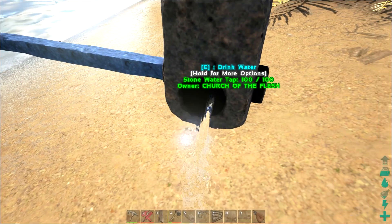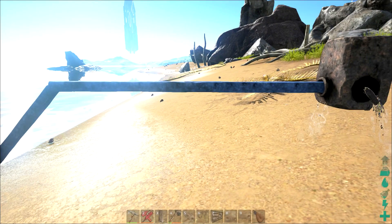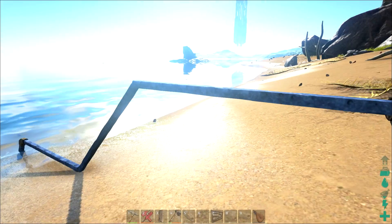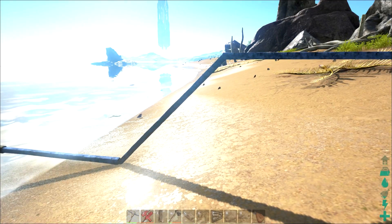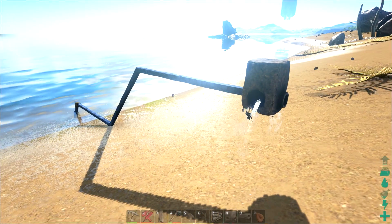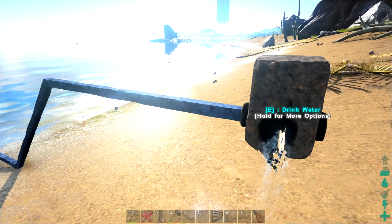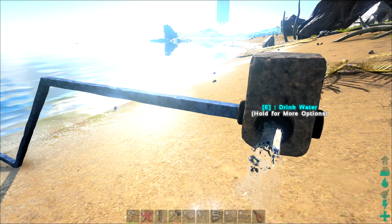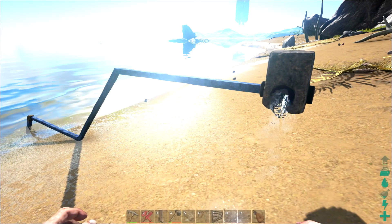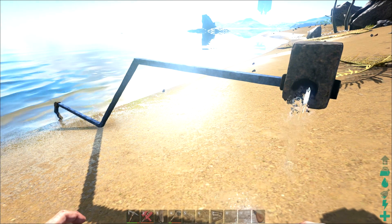You can see water is coming out — just hold E and you can drink water. The pipes will go through your walls, so if you have a fence surrounding your base it'll definitely go through there. This is how you get a water source — it's really useful and makes getting water easier if your base isn't right on the beach. If you learned something new, hit the like button and I'll see you in the next video.